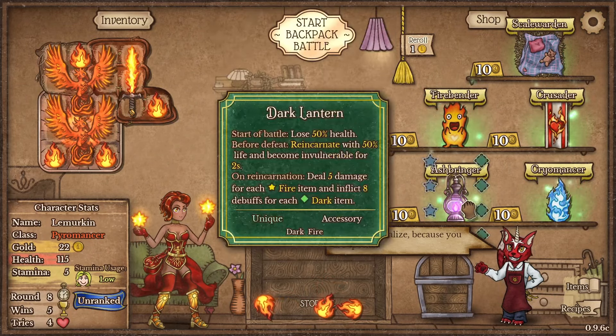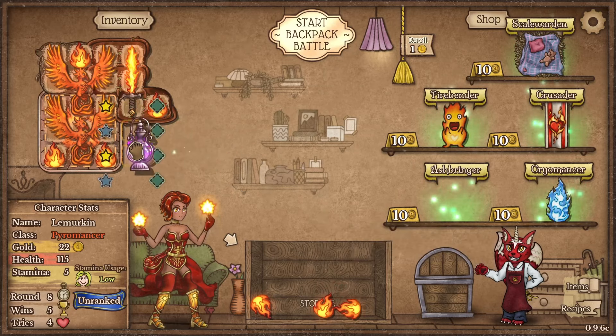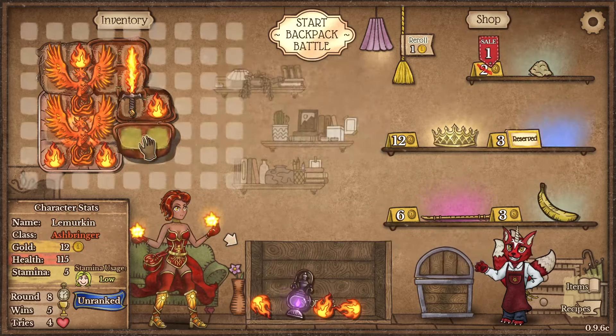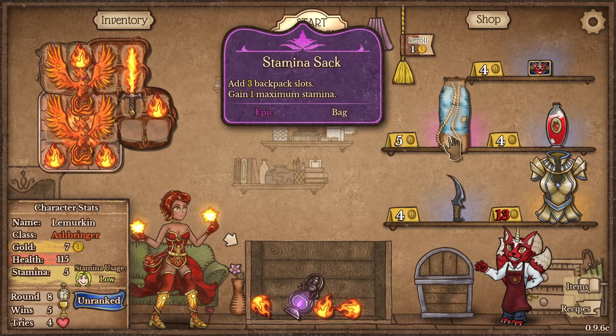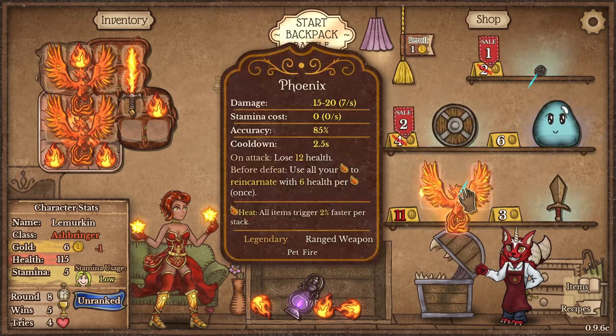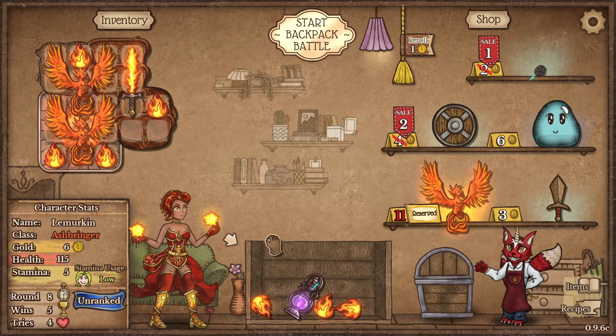We're coming into the subclass round with four lives - that's insane. We definitely want this Dark Lantern because it will obviously synergize with all of the Revives we're getting. We get a Fanny Pack there. Let's keep rolling. Another Phoenix - perfect, that's exactly the kind of thing we're looking for.